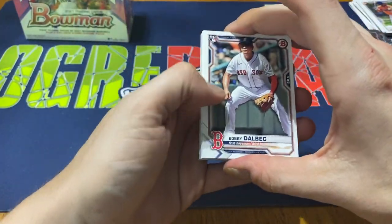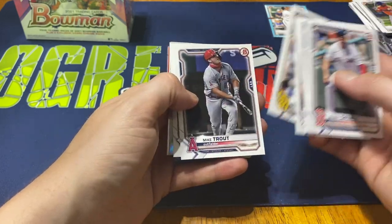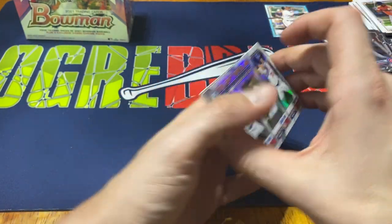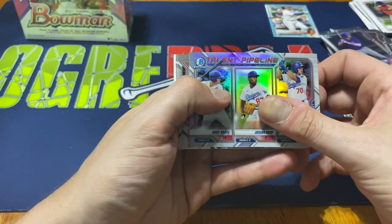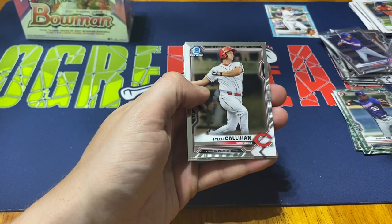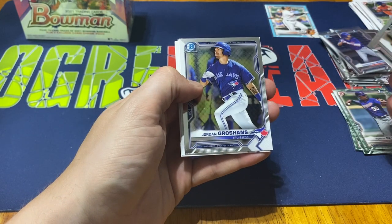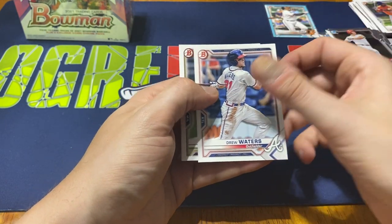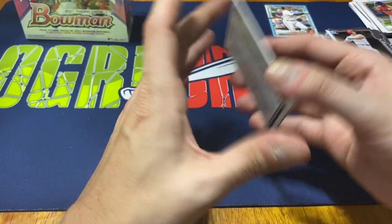We got Bobby Dalbec to start us off, Christian Pache, Keibert Ruiz, Patino, Trout, and Castillo. Talent Pipeline for the Dodgers — Cody Hoese, Josiah Gray, and DJ Peters. Our chromes: Tyler Callahan, Jordan Groshans, Drew Waters, Bryce Turang, and Pagliero. Nothing crazy out of that.